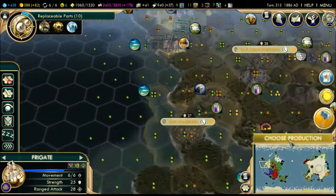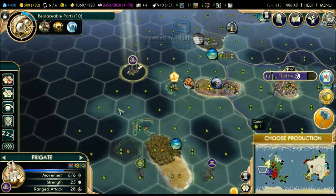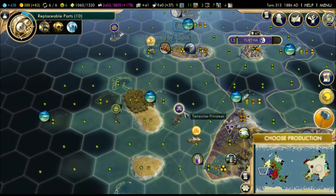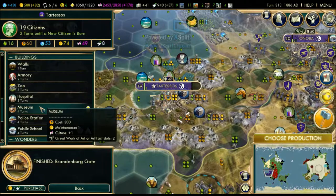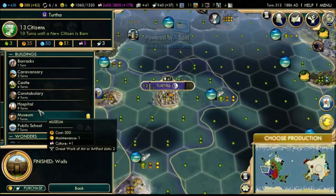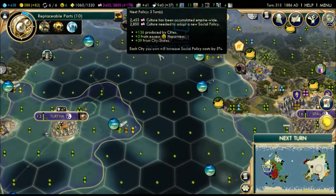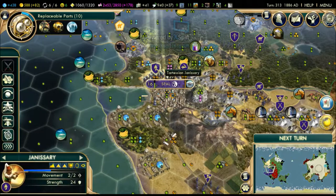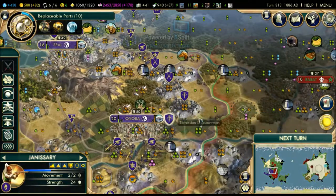Let's build a police station to increase our culture really fast. With three turns we can build a new policy - good. The janissary units are actually very good - we want to upgrade them to riflemen, but we don't have enough gold so I'll keep them around for now. I want to keep like 500 gold in reserve just for emergencies.